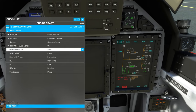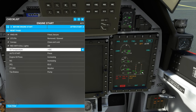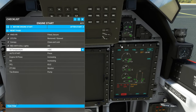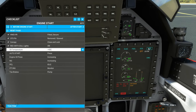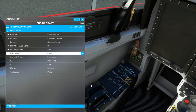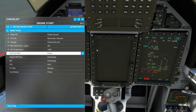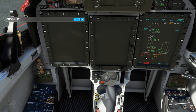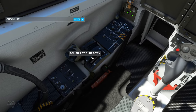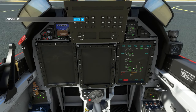On the engine page, oil temperature is 15 degrees Celsius — within norms, should be less than 40 degrees. On to engine auto start: we open the cover and press auto start. We now have to watch NG — waiting for it to hit about 12% before moving the PCL forward. Don't let it get to 15-17%. At 12% we move the PCL to idle — there we go, before 17% — we are good.